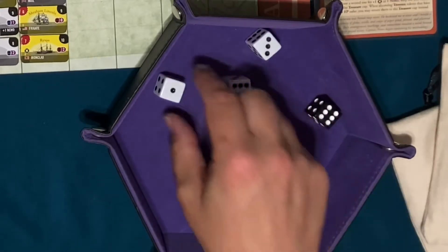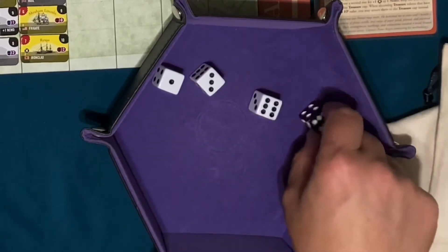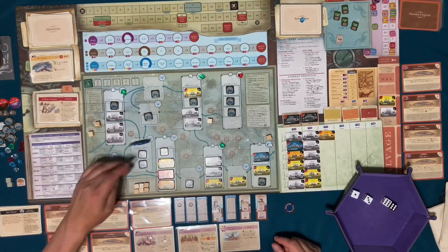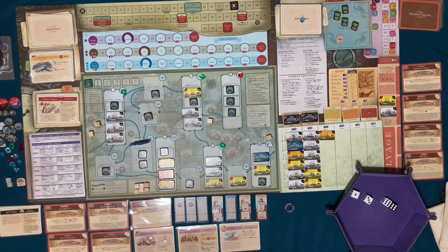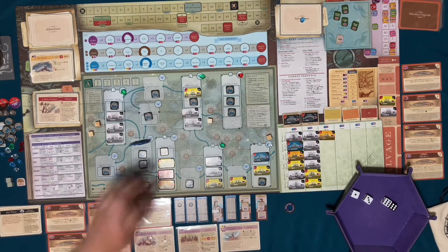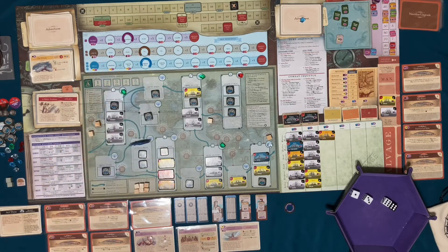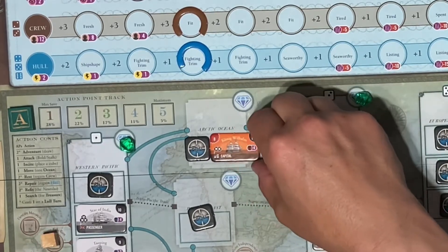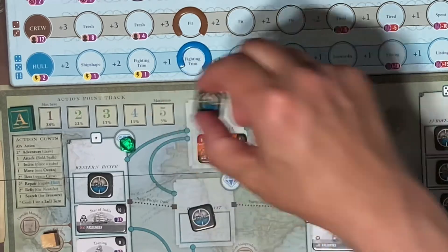Rolling one, three, six, and six. I'm going to put a ship here in the Arctic Ocean. The Koenig Wilhelm — it's a capital ship.